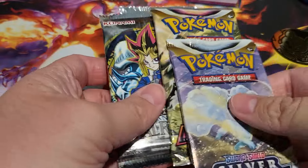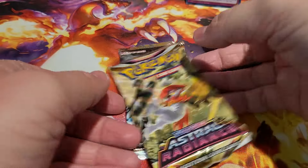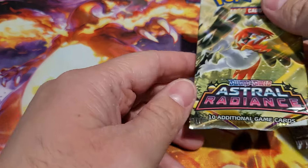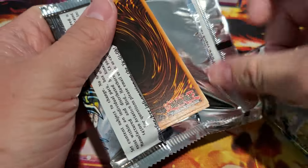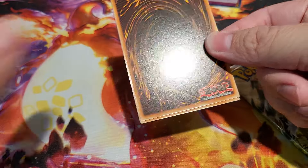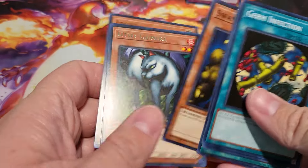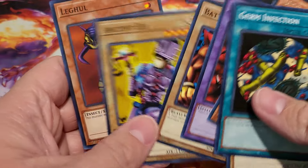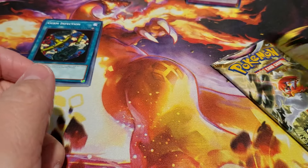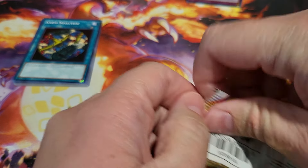We'll do one and one — Astral Radiance and Metal Raiders first, then the two blue packs together. Metal Raiders first, see what we can get. I think all Fairfield did was buy a bunch of those legendary collections and then separate them and sell them as individuals. We didn't get anything special — we got little Chimera, so that was our rare. Nothing in our Metal Raiders pack.